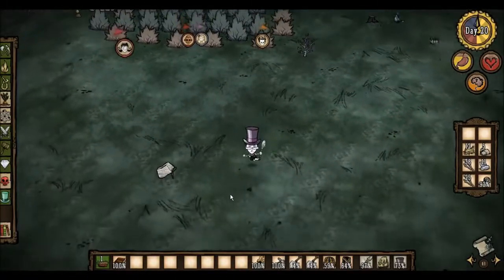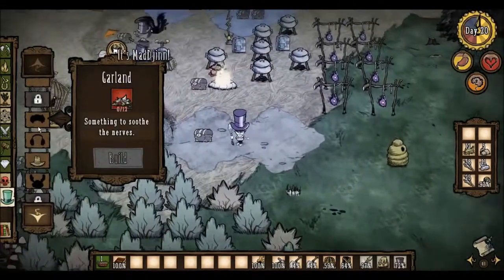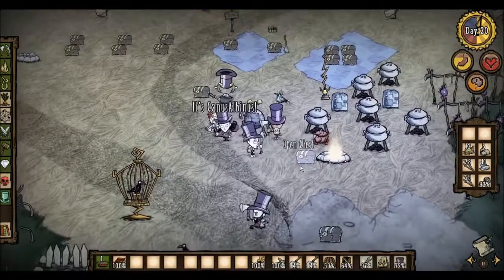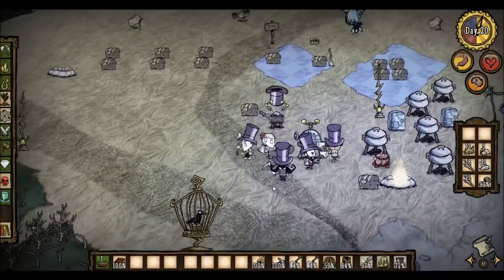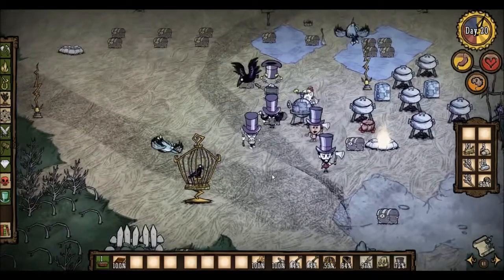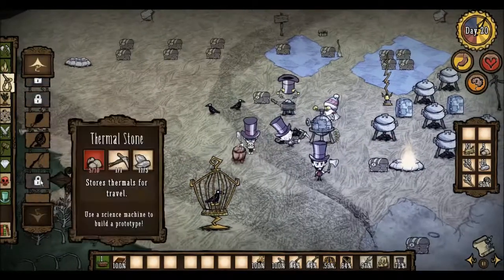Winter's almost here. Make yourself a winter hat. In the chest next to the alchemy machine, use your control key to take four silk and four beefalo wool. Walk away from the chest so it closes, then make yourself a winter hat. Fuzzy took my hat! I did not. Also make yourself a thermal stone while you're at it.